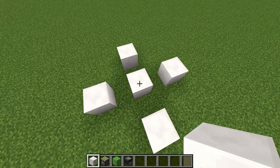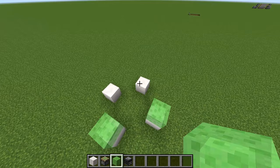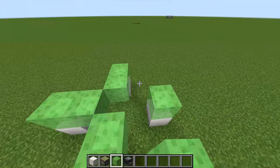Now you can break this middle block. Take out your slime blocks and put a slime block on top of each one of your building blocks, then one towards the middle on every side, like so.